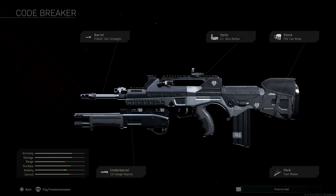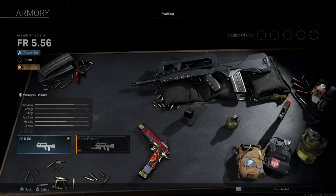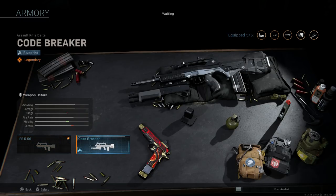If I open this up, you can see the blueprint at base comes with a shotgun, the Forged TAC Ultralight barrel, a standard red dot sight, FFS TAC wrap for the buttstock, as well as a fast melee perk. You can see the differences if I just swap between the two — the FAMAS F1 versus the Valerice CA. There are pretty significant cosmetic changes here, turning this into a different variant of the FAMAS.